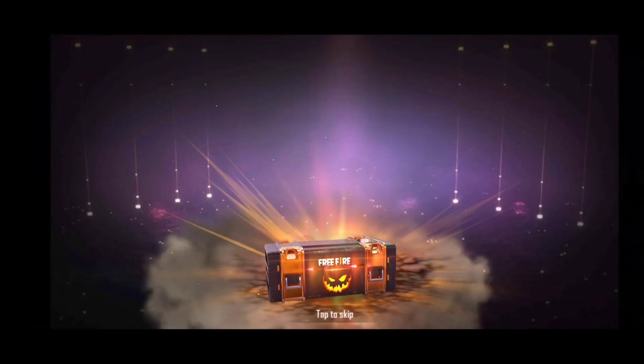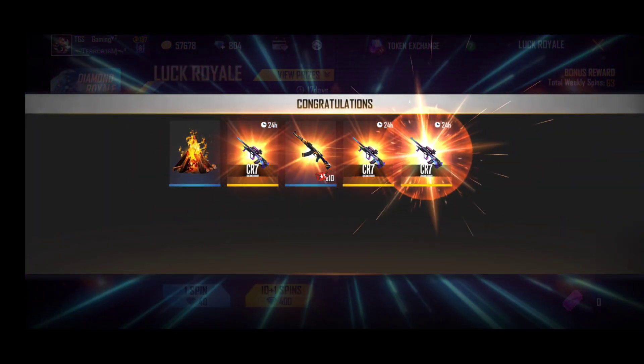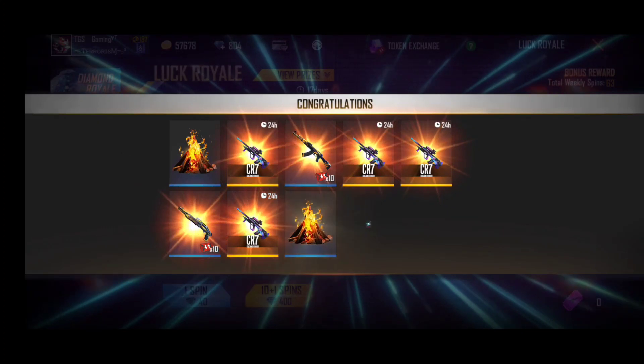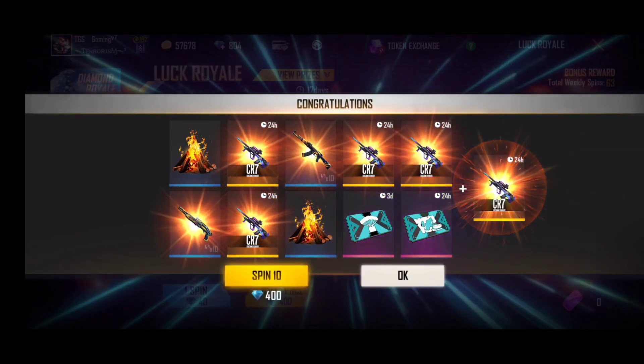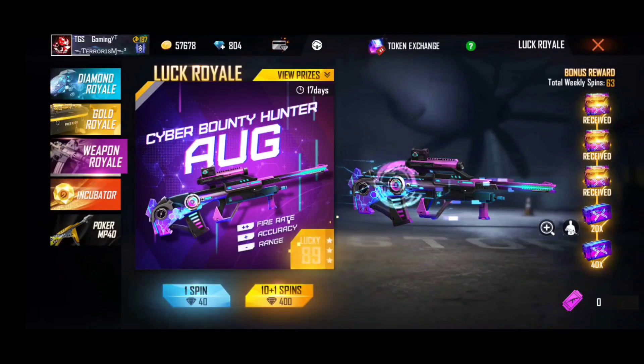We also have lucky options. We have to spend 8 and more — it has a lot of color. We could give 400 diamonds and a lot of time. We cut the last spin.